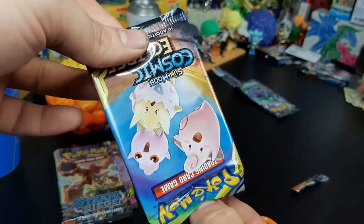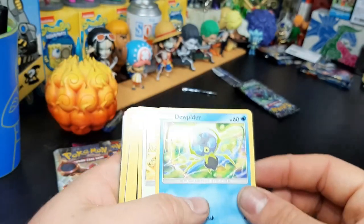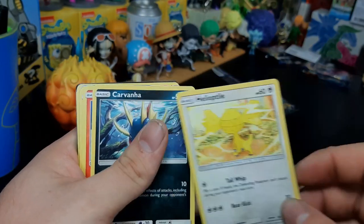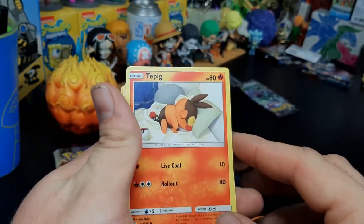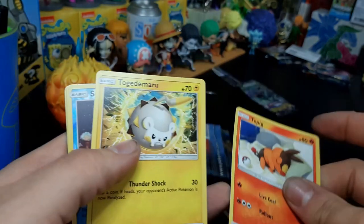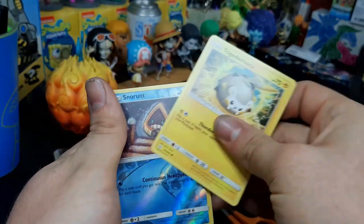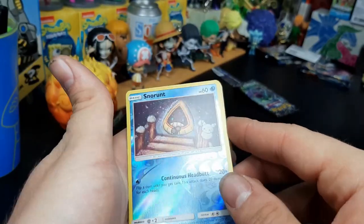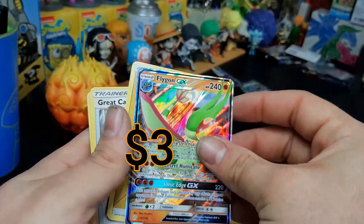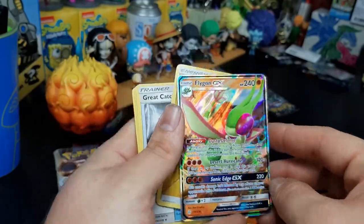This is the cute one. We got a spider, we got a lizard, fish, little pig - he's sleeping. We got Togedemaru - he's a samurai it sounds like. We got a reverse Snorlax - that's a nice looking card. Whoa! What is that - the Flygon GX? I like that, that looks cool. It's popping, dude!